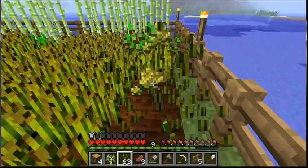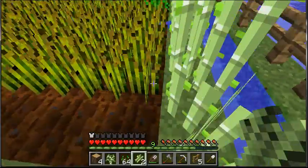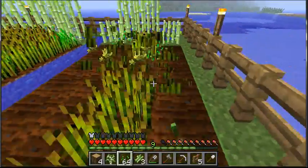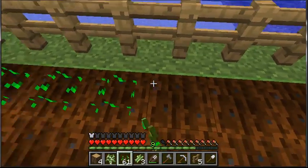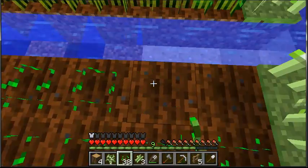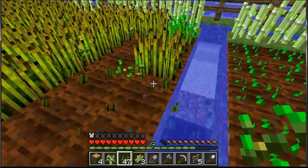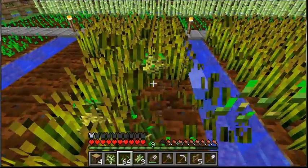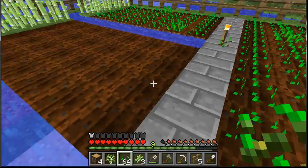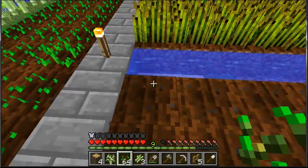Wait a minute — how does Squidward reproduce if when he's naked he doesn't have anything down there but his nose is giant? Oh god, he's right. I couldn't find any wood and I have seven. Good job. The recipe is four wood planks and eight sticks. There you go, I did it — it almost took forever.